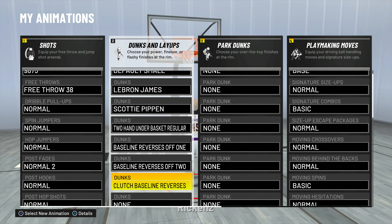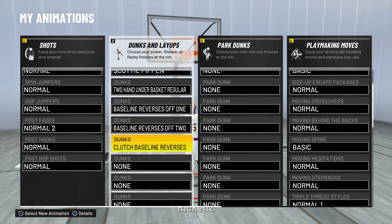Don't use any other baselines — if you see any other ones, don't use them. Trust me, use the baselines I have right here. I tested all of them — these are the ones that don't get blocked: baseline reverses off one, baseline reverses off two, and clutch baseline reverses. The other one — do not use that, you get blocked like eight out of ten times.